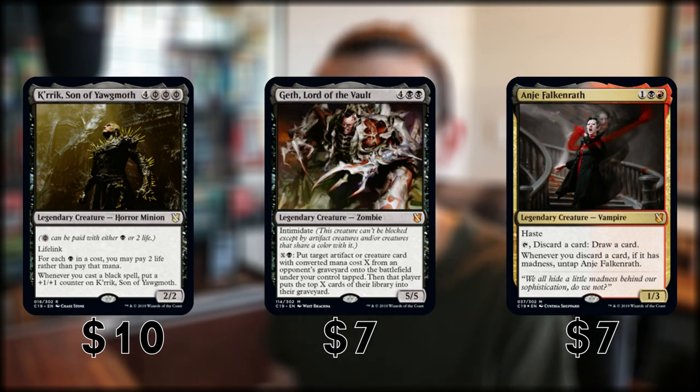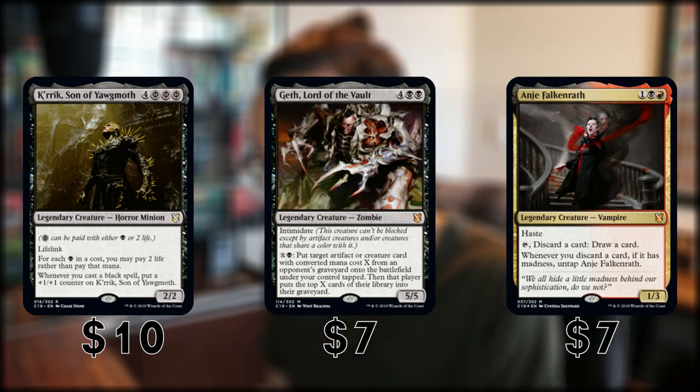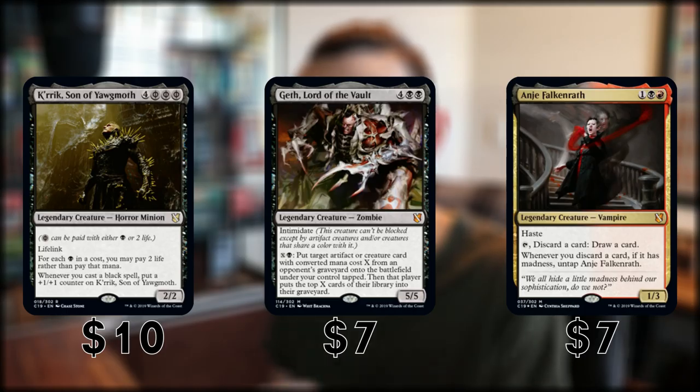Quick roundup — your top three for the madness deck: Scion of Oona, Geth Lord of the Vault, and Anje Falkenrath. Great cards there. This is my personal preference deck in terms of function — I'll go into it later on.